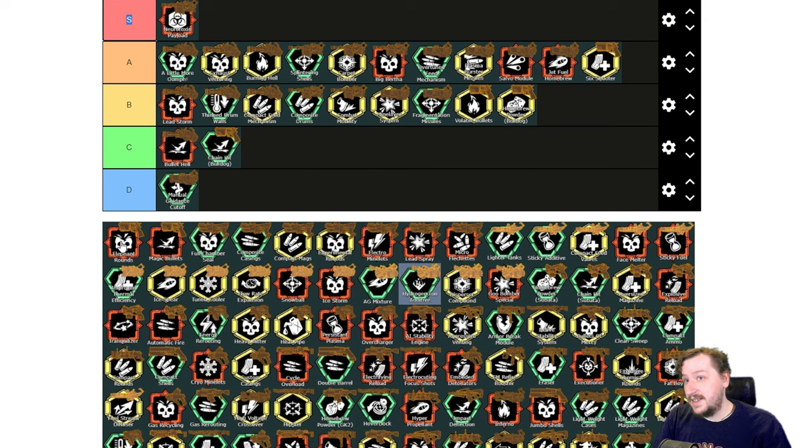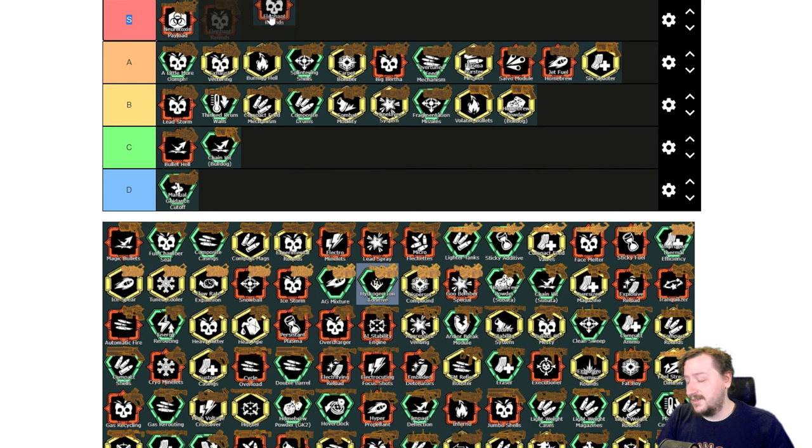Then we've got Elephant Rounds. This doubles your damage with the revolver, but halves your total ammo, takes away one bullet in the gun to three rounds rather than four. You also have way less spread but a lot more recoil. This does turn your revolver into a sniper rifle — it's very strong. It's highly specialized but it's probably the gunner's single most damage-per-shot weapon. I'm going to put Elephant Rounds into S tier — it's pretty crazy.